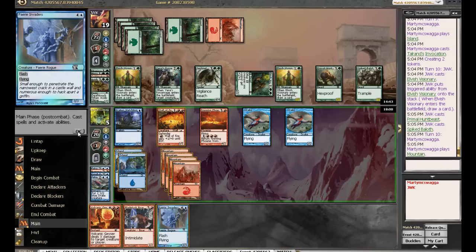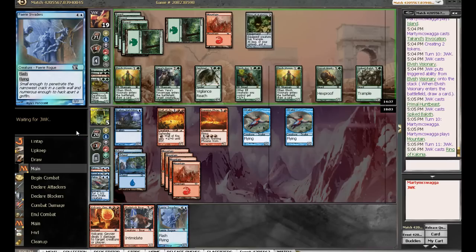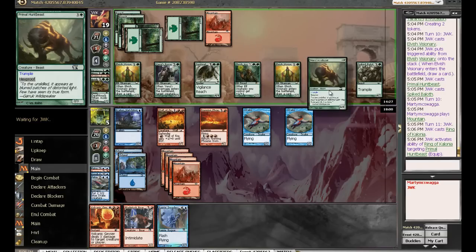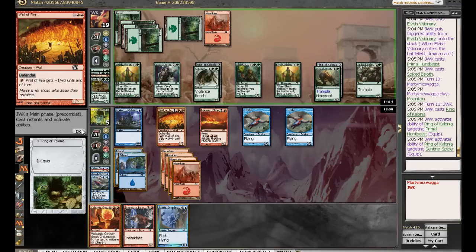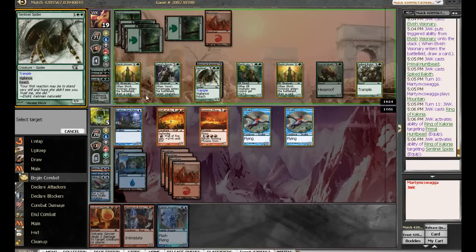Let me see if I can even live through a block. If he throws the enchantment on the Spider, then we Volcanic Geyser in response. He's gonna throw it on the Hunt Beast because we can't do anything about it. He moved it — cool. Let's wait for him to declare his attacks. No attacks — let's just do this.